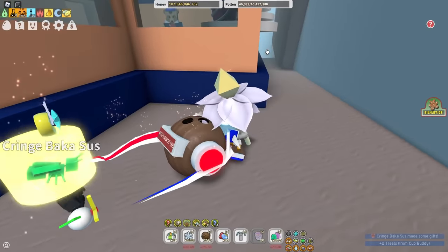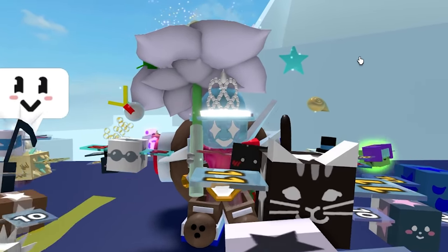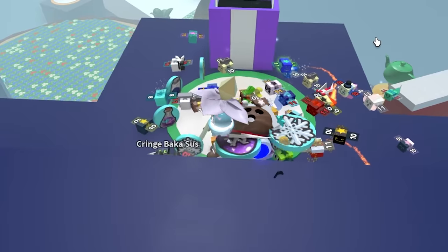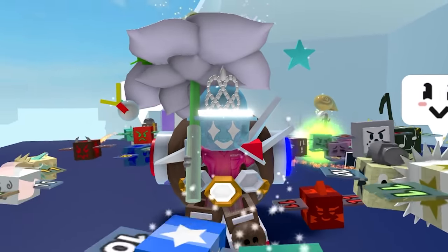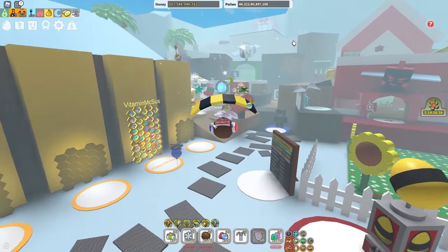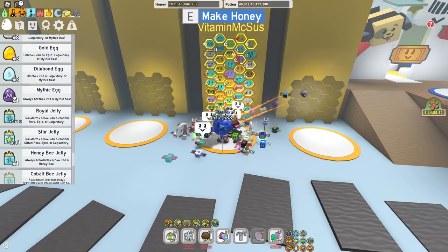Oh, it's up here on top of this building. It's the mythic gift box! Oh my goodness. Let's see what I get. A mythic egg! I'm going to go donate it — just kidding. You think I'd really do that? I'm going to use it.